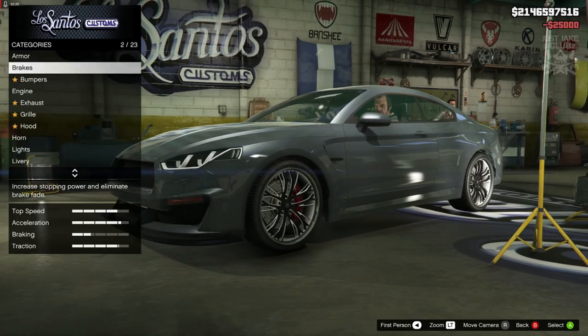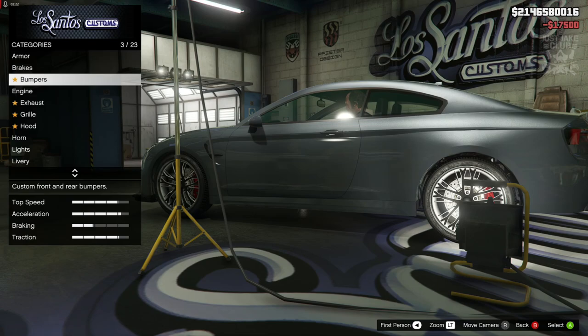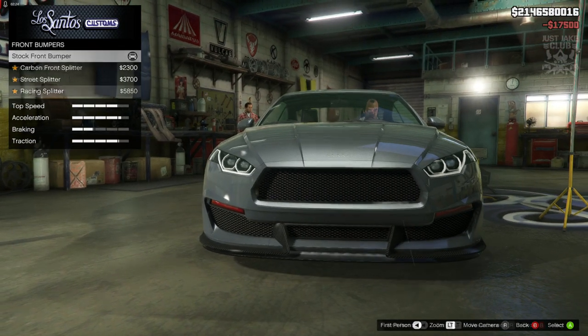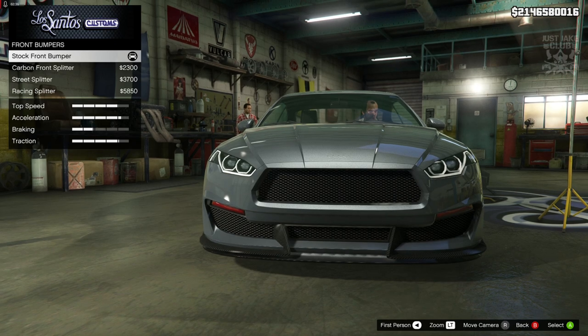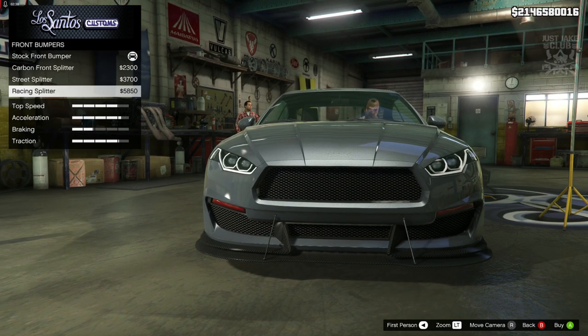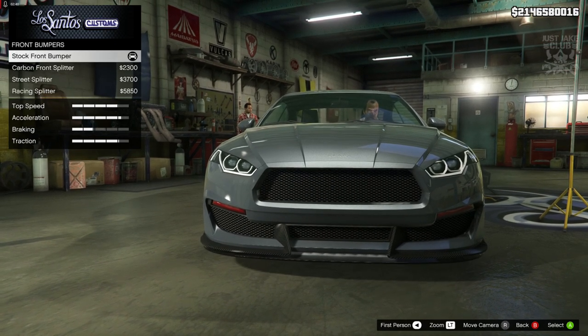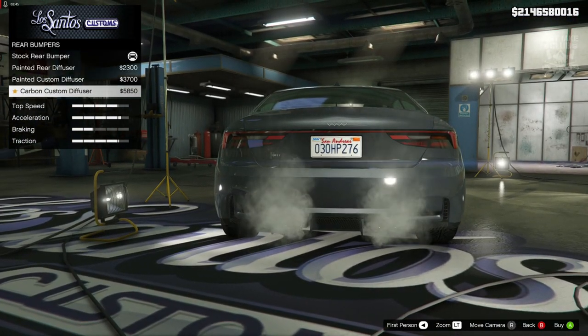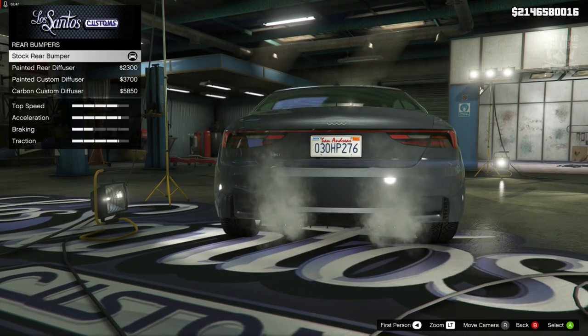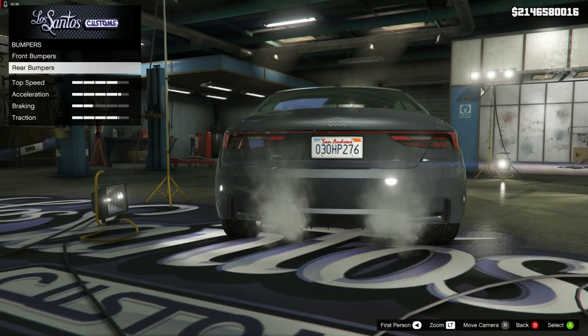So as always we're going to start with 100% body armor, then go to the brakes and grab the race brakes. For the front bumper, unfortunately we can't really change anything - it's just a splitter change, so we're going to stay stock for the front bumper. It's going to be the same for the rear bumper as well, so we're going to stay stock for the rear bumper also.